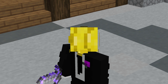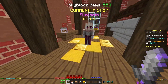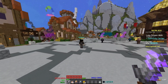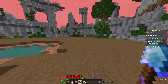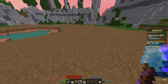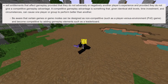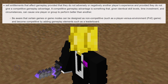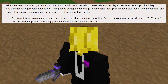The main and pretty much only reason why this feature is gone is because of Skyblock Gems. Skyblock Gems are the premium currency that you can buy — you can use it on cookies, skins, and a lot of stuff — but Skyblock Gems actually killed the Colosseum. To understand why, we have to look at the End User License Agreement for Minecraft, or the EULA. This is a document that all players and servers need to follow. Servers are allowed to sell entitlements that affect gameplay, provided they do not adversely or negatively affect another player's experience, and they do not give a competitive gameplay advantage. A competitive gameplay advantage is something that, given identical skill levels, time investment, and circumstances, can cause one player or group to perform better than another.